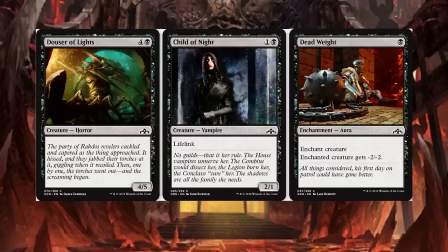Douser of Lights — it's a horror, a 4/5, big old dummy. Child of Night is a 2-drop and I love the new artwork on it. That is really, really cool. I'm a huge fan of that artwork.